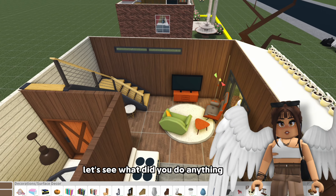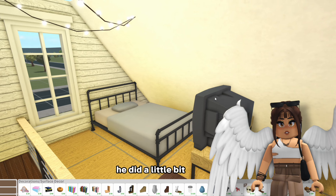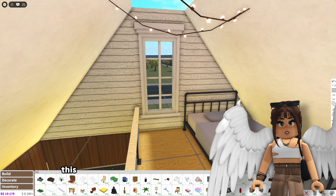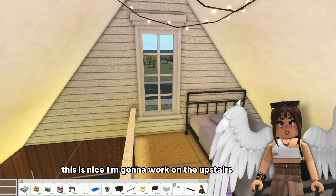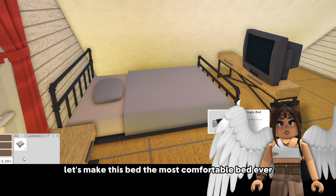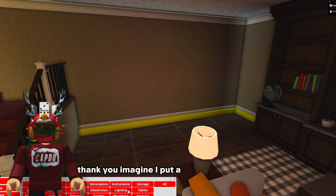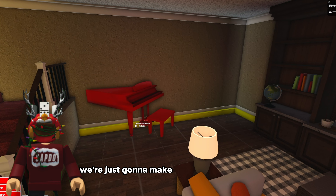Did he do anything in here? He added some windows. He started coloring the bathroom a little bit. Okay he did a little bit upstairs. I kind of want to work up here - this is nice. I'm gonna work on the upstairs area. Okay let's make this bed the most comfortable bed ever. Did she do anything in the living room? Oh she stacked the bookshelves - thank you. Imagine I put a piano - a wall piano. We're just gonna make it stick out the back. There we go.